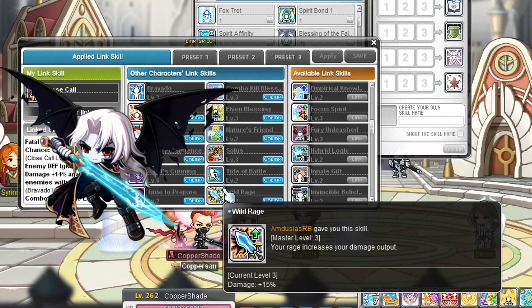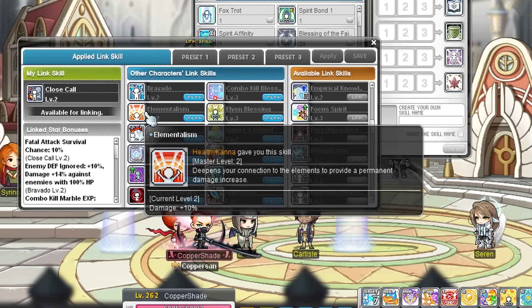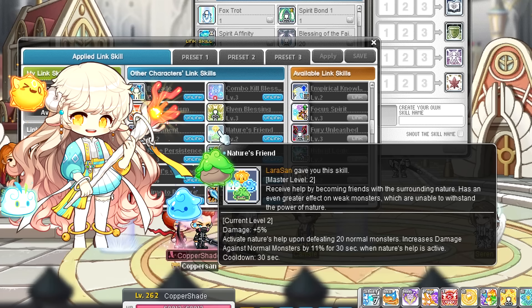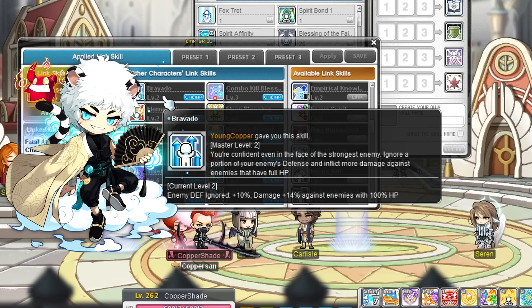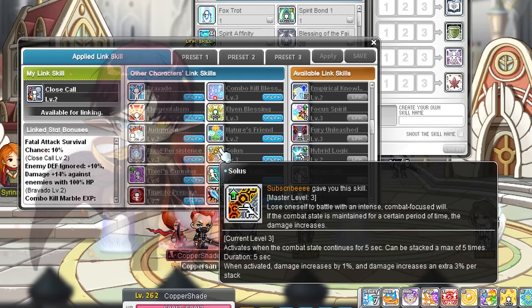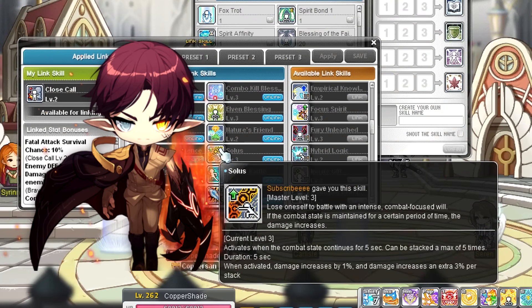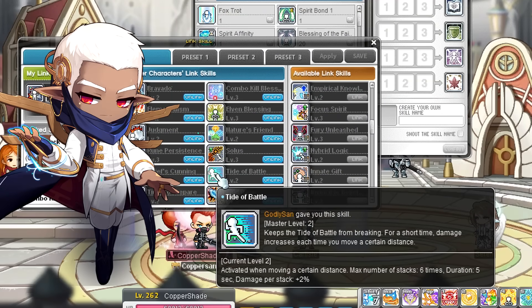Once you have done all that, go for your flat damage increase link skills. The Demon Avenger link skill can go up to level 3 for a massive 15% damage increase, and the Kanna link skill gives a flat 10% damage increase at max level 2. Two other great link skills for mobbing are Nature's Friend, which is Lara's link skill — it gives a damage buff and a normal monster damage buff every 30 seconds. Bravado from Ho Young is also pretty interesting: it increases your damage by 14% against monsters with full HP, which is great if you barely cannot one-shot monsters. Both go up to level 2. Arc also has a great stacking buff that lasts 5 seconds but if you keep attacking it will stay stacked forever, going up to level 3. After that, look into the Cain link skill and Illium link skill — both increase damage after a while, and Illium's increases your damage if you move around, which doesn't really work for some classes that stand still a lot. Both go up to level 2.